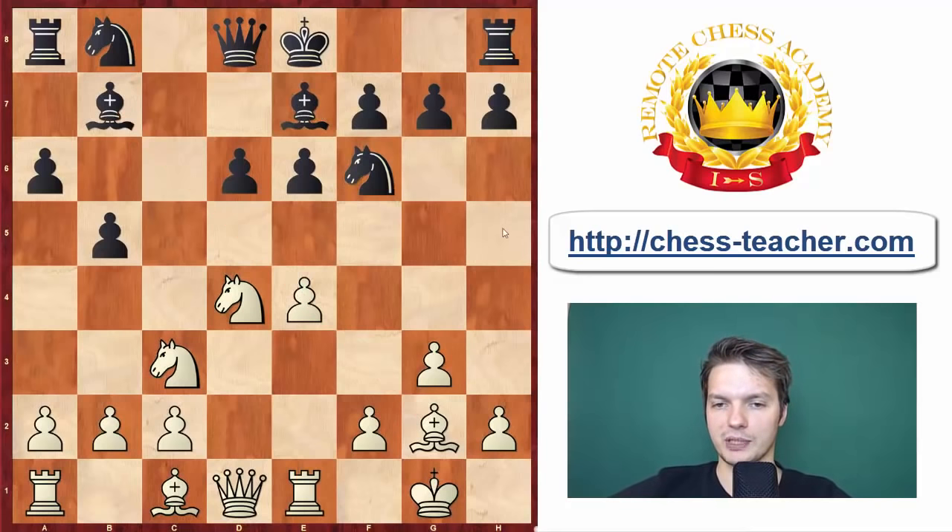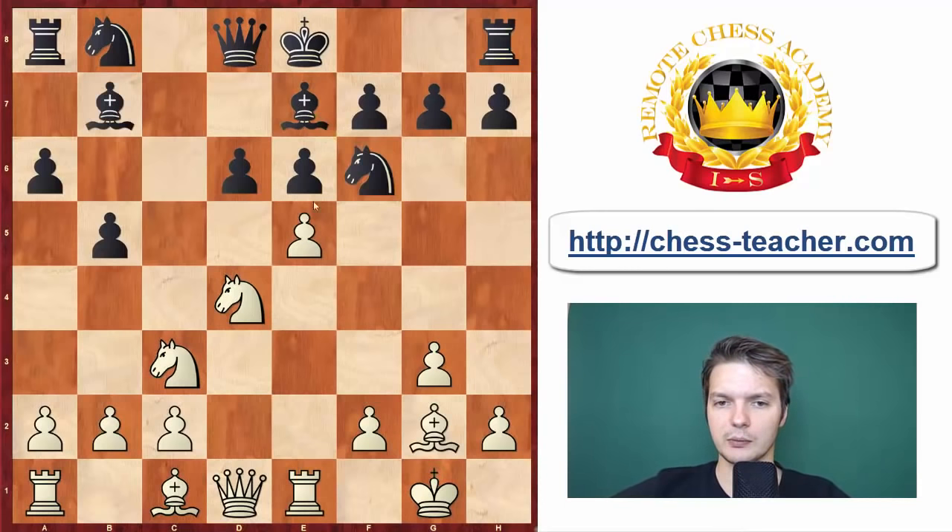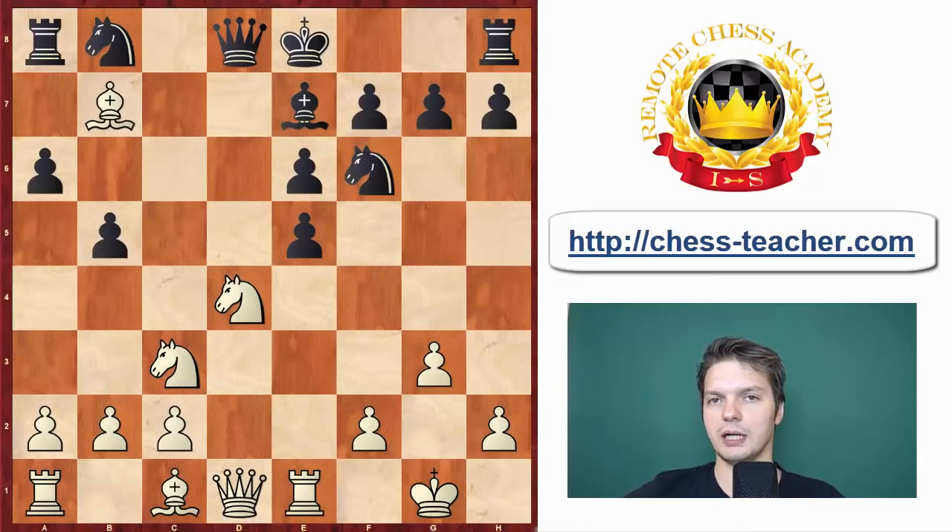So in case Black went Be7, there is e5. If Bishop takes g2, e takes f6 is an intermezzo — an in-between move — and that gives White a material advantage immediately: basically two bishops are attacked at the same time, the one on g2 and the one on e7, so Black is just going to lose material. If instead Black opted for d takes e5, then obviously we just take on b7 and White should have the material advantage.